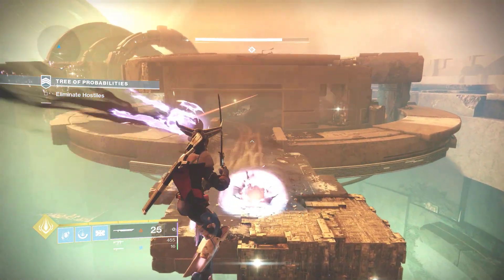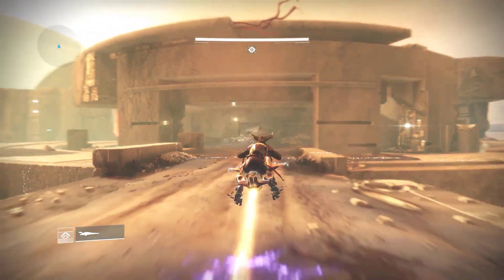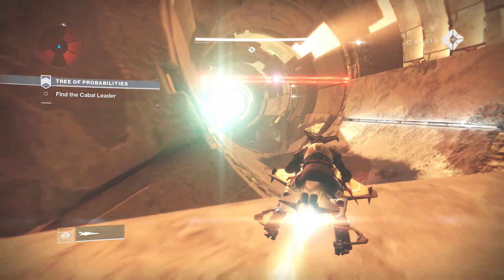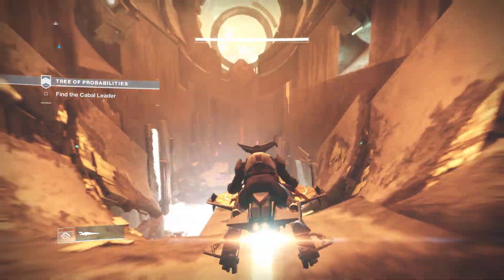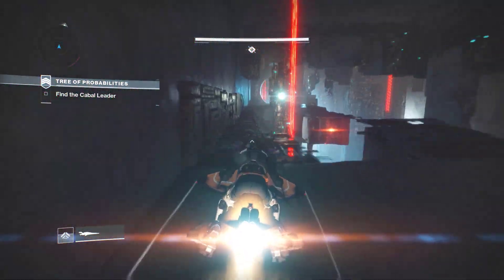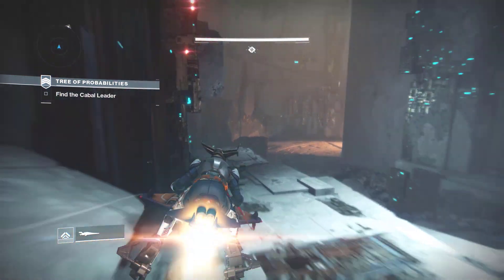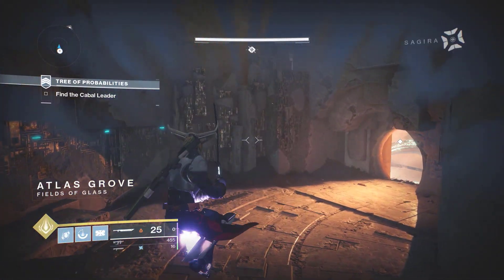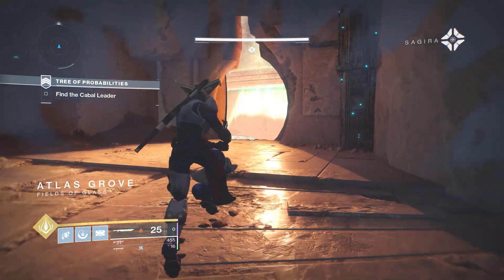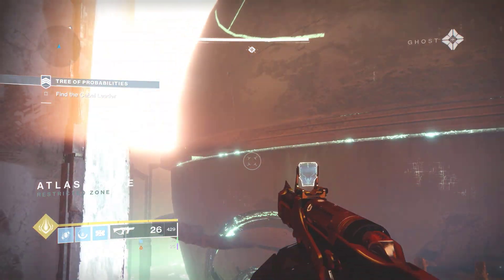Continue up until you get to this part of the Tree of Probability strike and just head across this bridge. I wish we could glitch out of this area — I've explored a little bit of it — but I cannot find any glitch outside of this area right now without there being some kind of turn-back barrier. So unfortunately we're going to glitch outside of the next area over: the Atlas Grove.